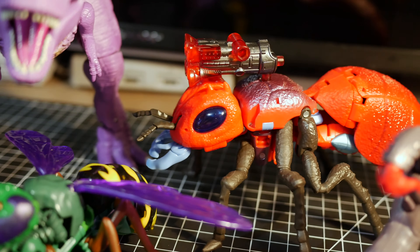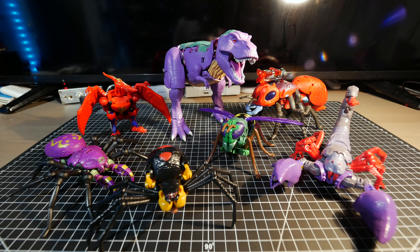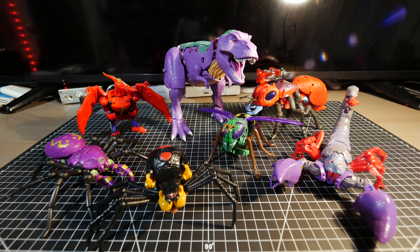If you look underneath there's an interesting transformation where one leg goes into the tail and another goes on top of it, but it doesn't really lock. The chest looks broken because it just splits in half with a gap that doesn't close. You can still store the weapons in the claws.